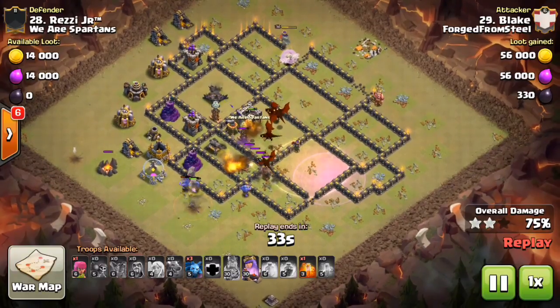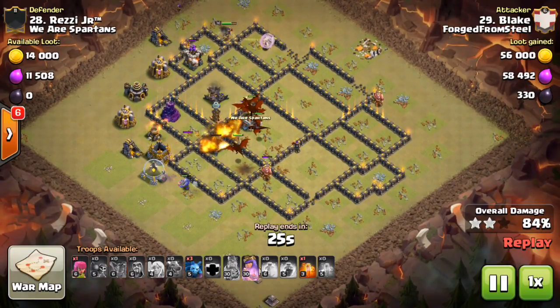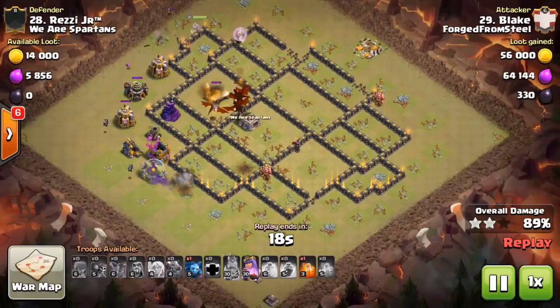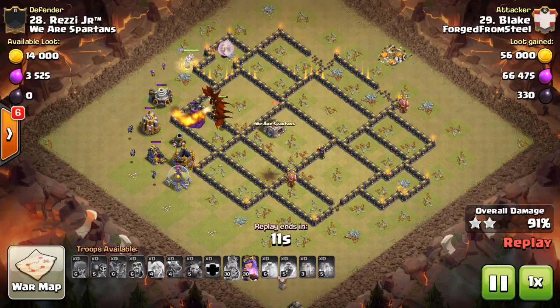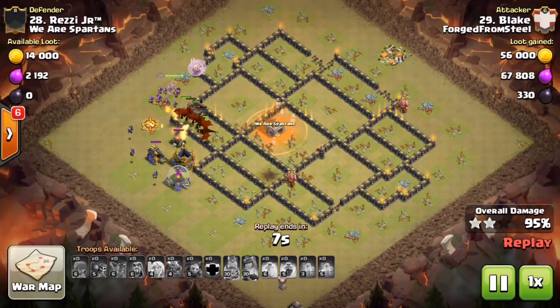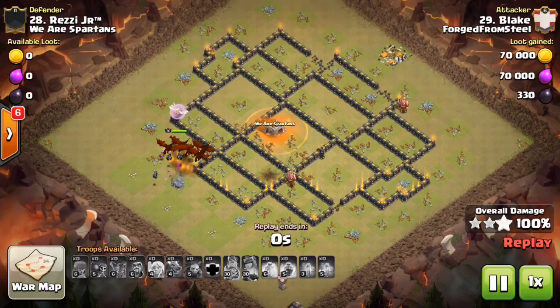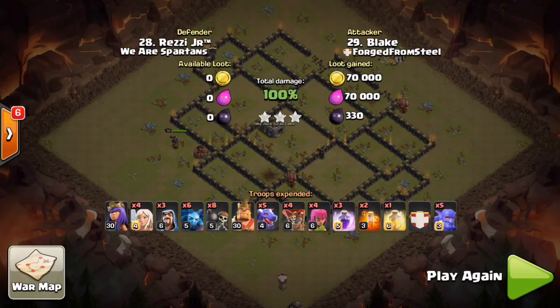Blake drops a heal on that tesla farm. Bowlers are still doing work, and his queen is at twelve o'clock rounding the bend, taking out an archer tower. All the dragons are right in the core of the base. Even under that tesla and X-Bow damage they are just so powerful — even the air skeletons do absolutely nothing to them. He drops some minions to clear trash at nine o'clock. Look at how many troops he has left — the queen survived, all dragons still up. The queen walks and queen charges in all three attacks stayed up for the remainder of the raid.